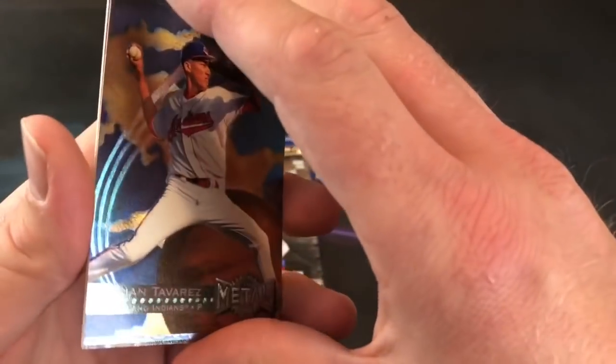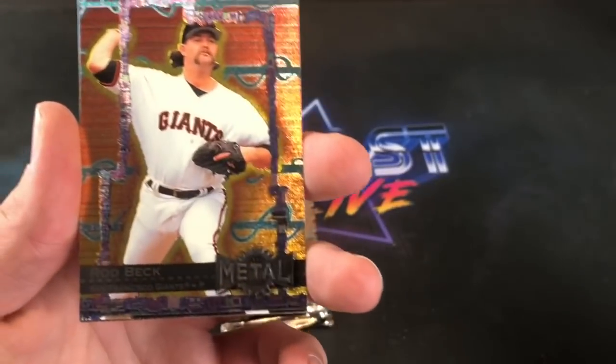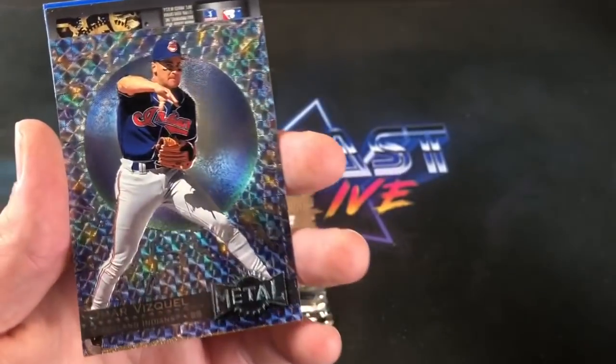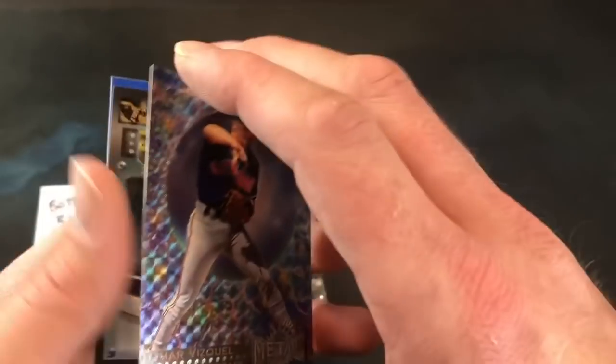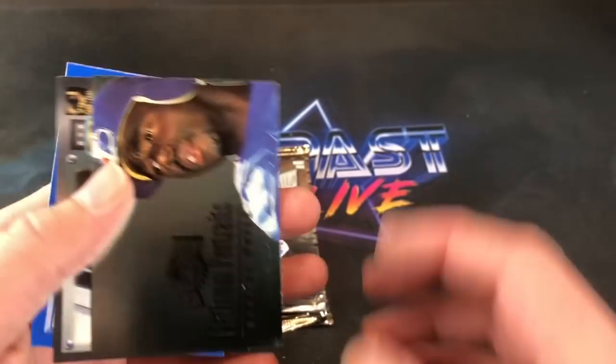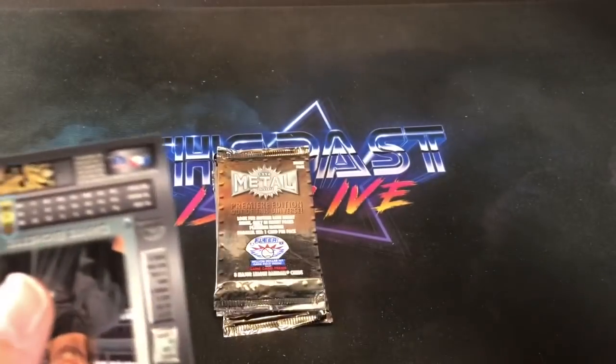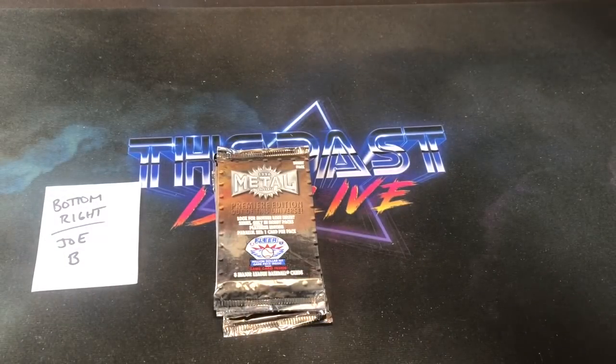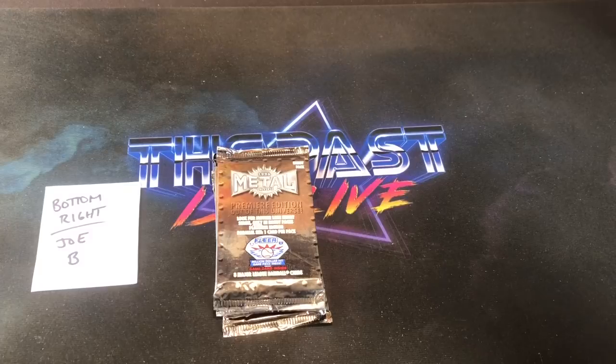Julian Tavarez leading off here. Rod Beck — got some good years. Jeff Montgomery. Matt Walbeck again. Omar Vizquel. Another insert and it's Rondell White Platinum Portraits. Nothing too crazy there. Dante Bichette is the platinum insert. Nothing too crazy so far, but hopefully we can turn that around. Four packs left in Joe's stack.